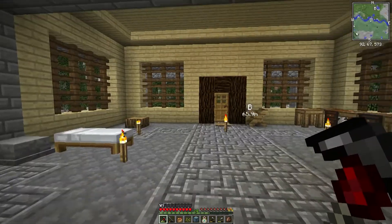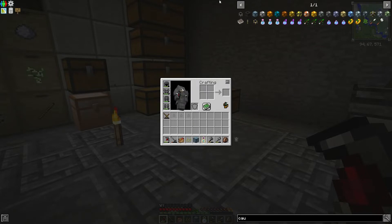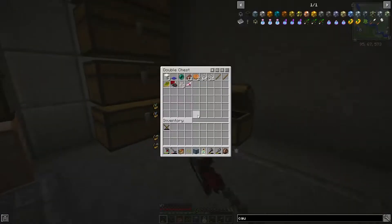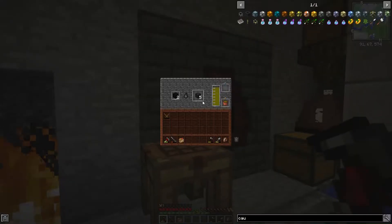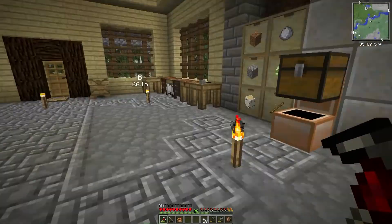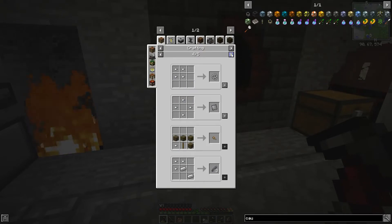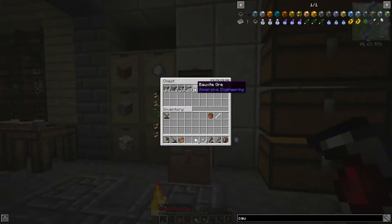That's all I did between episodes besides making all that. That leads us to today's crucible. We need to make this bad boy which is super expensive - it is not cheap. We'll just throw that stuff in there, grab that, we need a bone, and we may need more iron. Because we need this - yeah, we're gonna need a lot more iron.